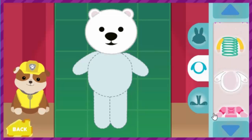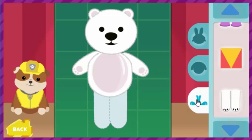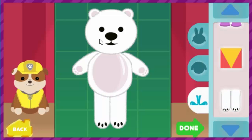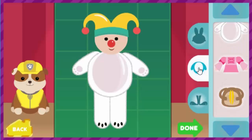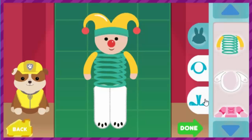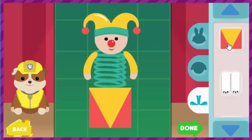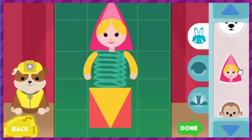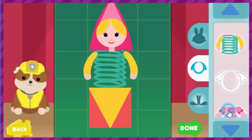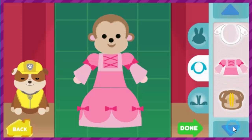You and Rubble make a great toy building team. Keep customizing your toy — pick toy bodies, toy legs, and toy heads. Click the green done button to watch your toy come to life. Great toy building — you could run this workshop!